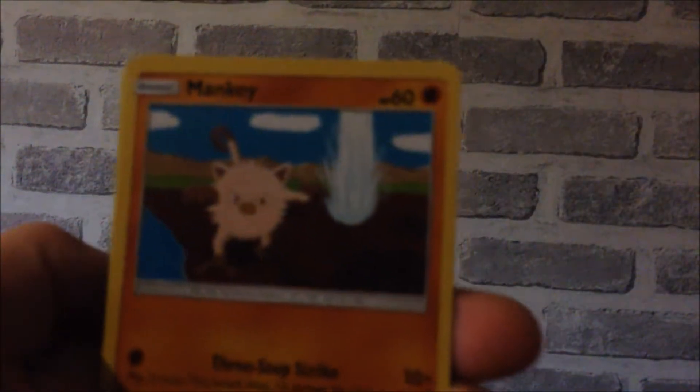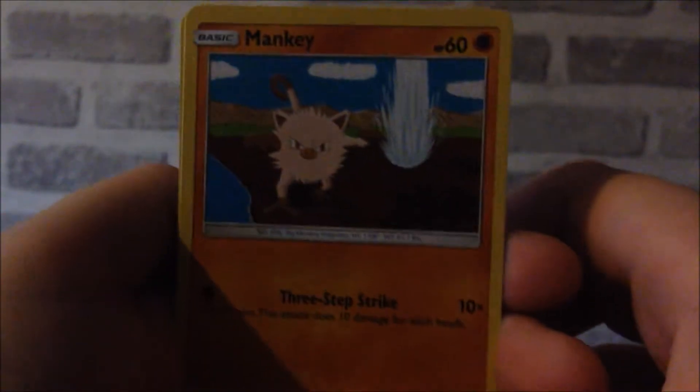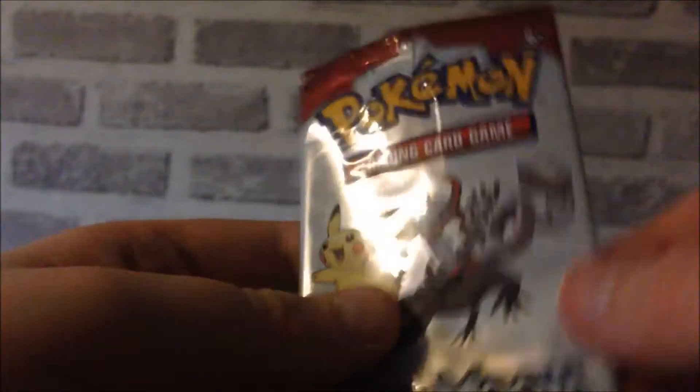So in this we've got — let me focus the camera up — here we go, we've got a Mankey, an Aaron, and a Corsola. Obviously you're not expecting anything great from these because, well, there's something in the package — you're not meant to get anything good.